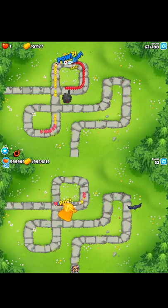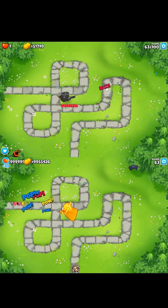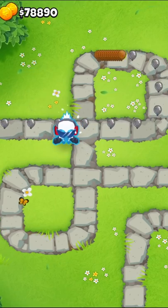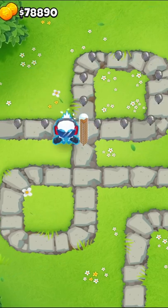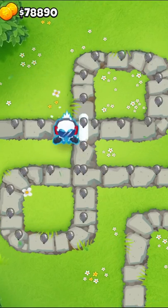Two more expensive options that excel in this round are a 3-0-1 Sun Avatar or a 2-5-0 Elite Sniper, as both of them can solo it. Then, if you're super low on money, ice monkeys can come in clutch by stalling the ceramics. I like 0-1-2 ice monkeys as they can freeze the ceramics for a long time.